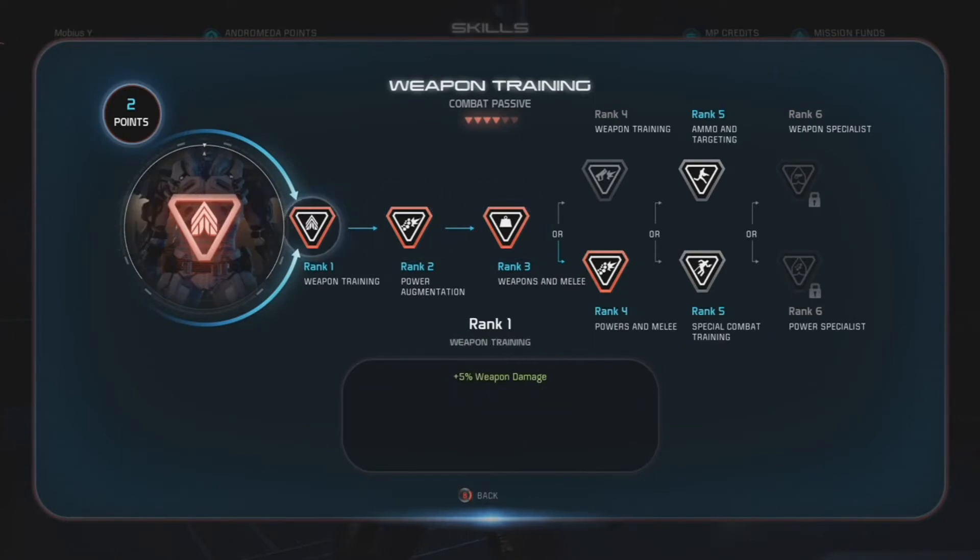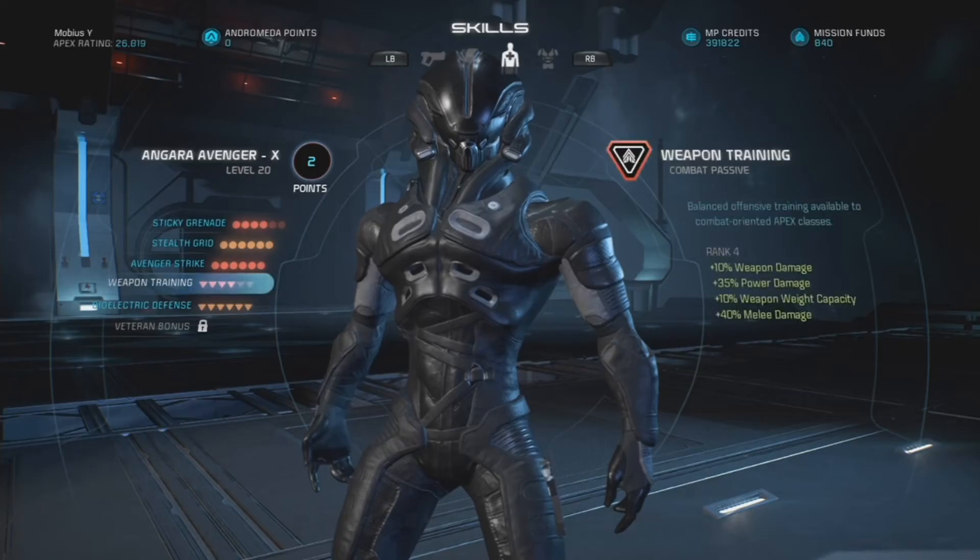Weapon Training is the combat passive. At rank three you get a plus 20% melee damage bonus, and at rank four I went with powers and melee to get an additional plus 20% melee damage as well. I didn't feel it was necessary to go all the way to rank six, because the plus 20% power damage bonus does not apply to Avenger Strike since it is considered a melee — so it only benefits from melee damage bonuses like those at ranks three and four.